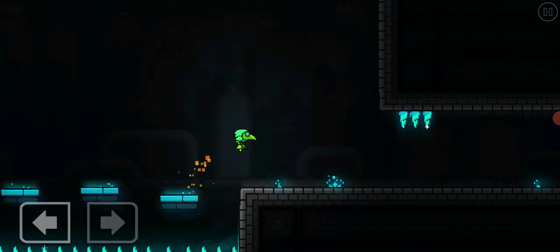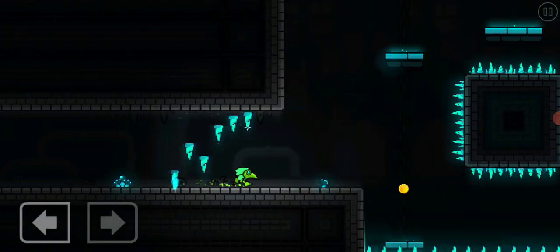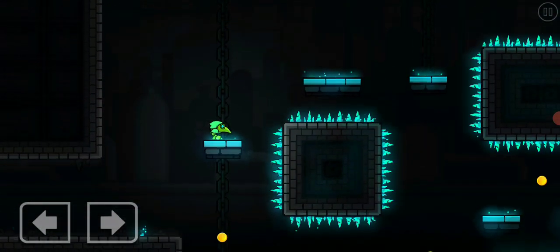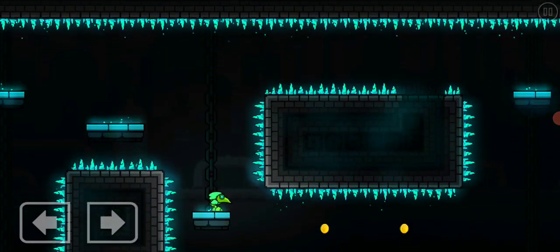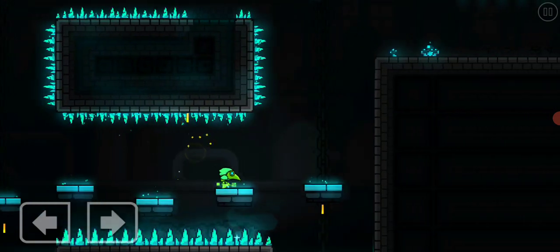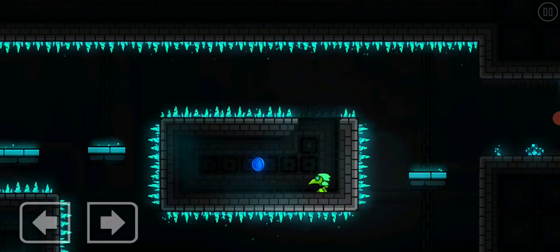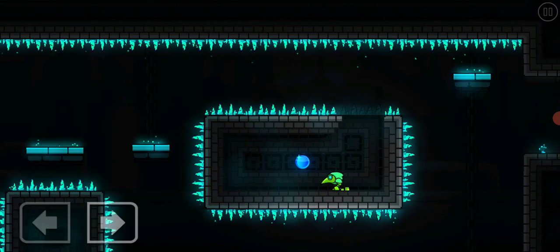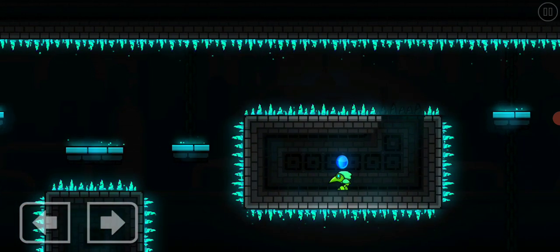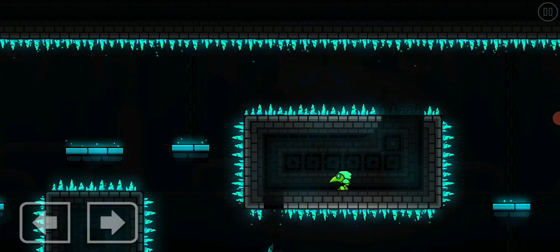The next one is hard to do. It's too difficult — you can see a little empty area and a small spike. Do a full jump — you can also just die into these spikes up there. You can do a full jump or just a small jump.